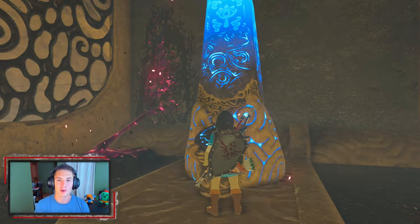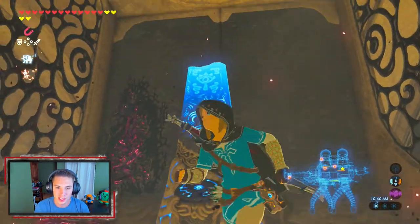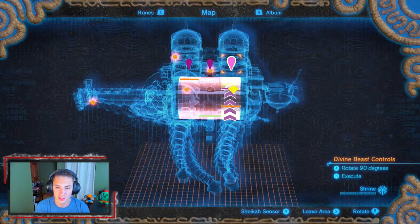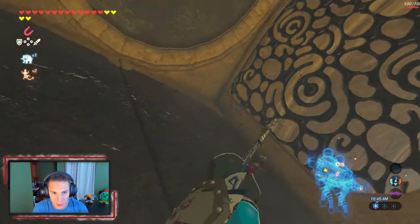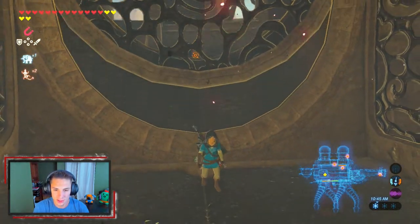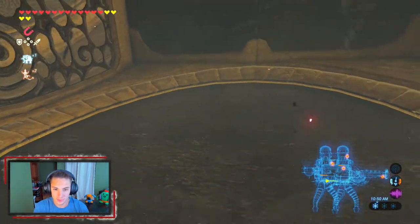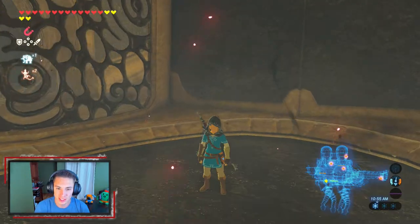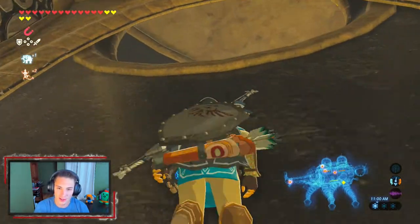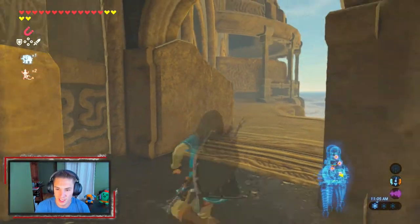We get our first terminal for Va Naboris! The electric power-up is like the best power-up out of all the divine beasts, I'm so excited for this. After this we just want to turn it back to get out of here — hit it twice and we'll be free. Actually we might have to do it one more time. Yeah, flip it again and that lets us out the other side.